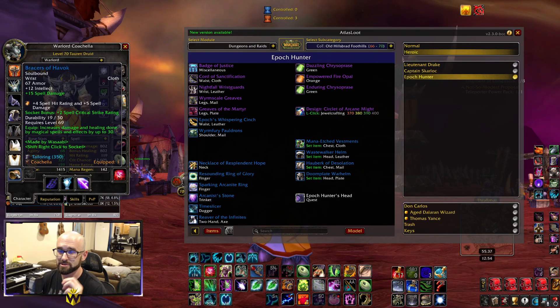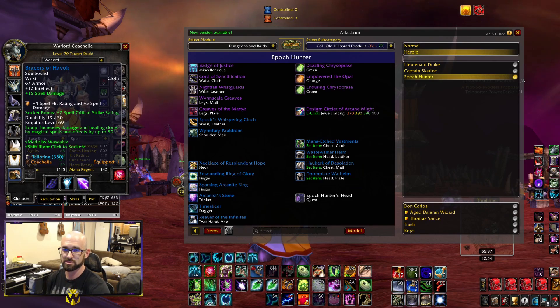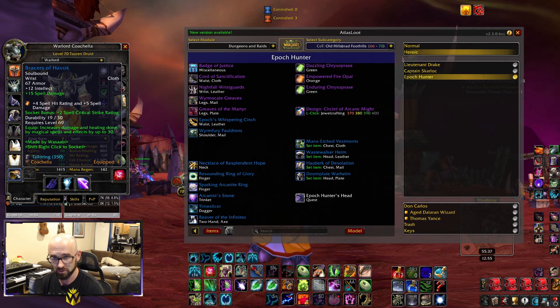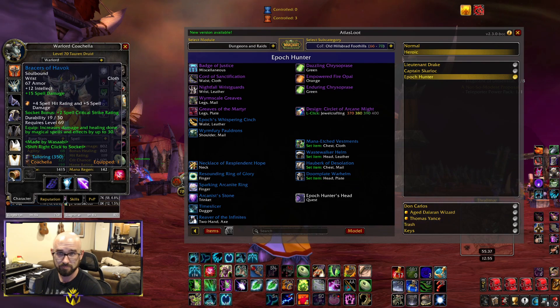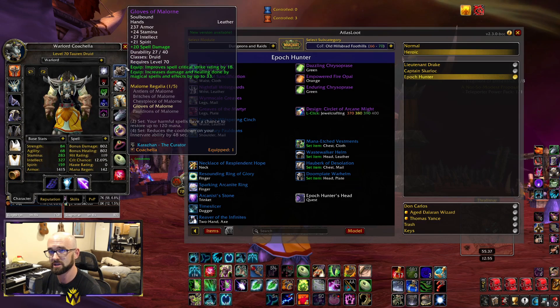Onto the bracers — Bracers of Havoc are relatively inexpensive in terms of materials and are your best in slot for phase one. This is one of the few items you can easily craft early on. Go ahead and put a good gem in it and farm the mats for the enchant, because you're going to be keeping these until phase two — and maybe even into phase two. They're really good, and I think it took me just a few hours to farm the mats.